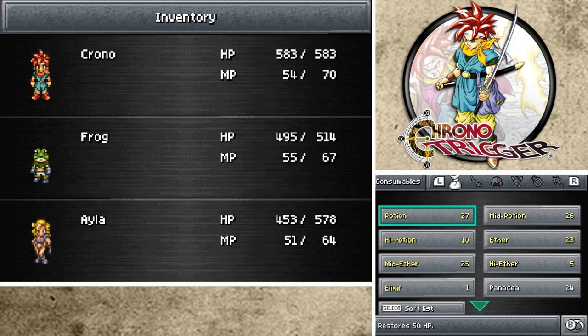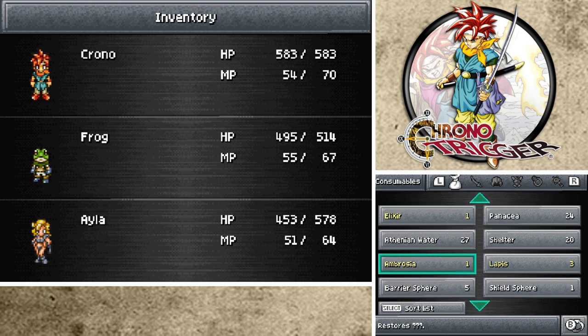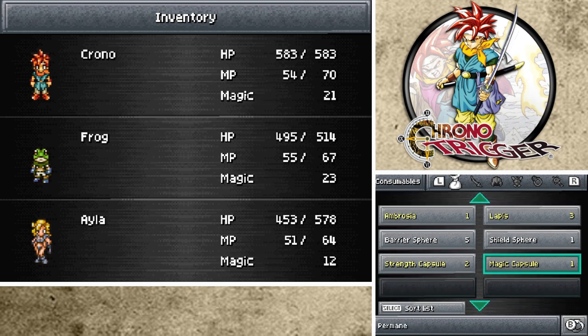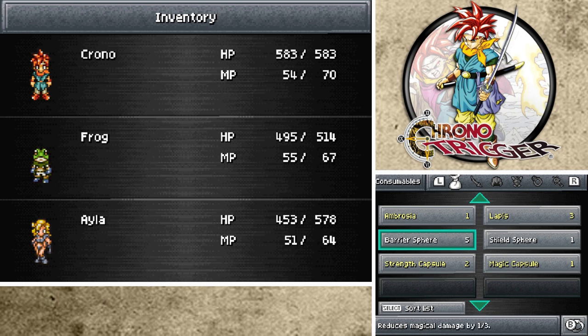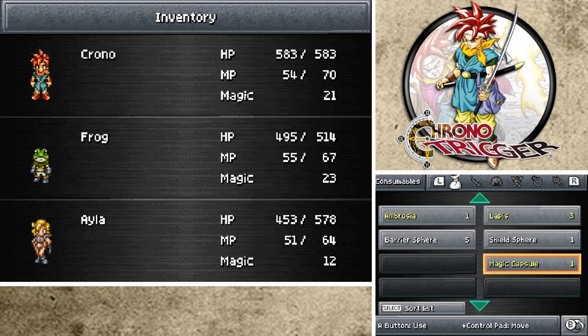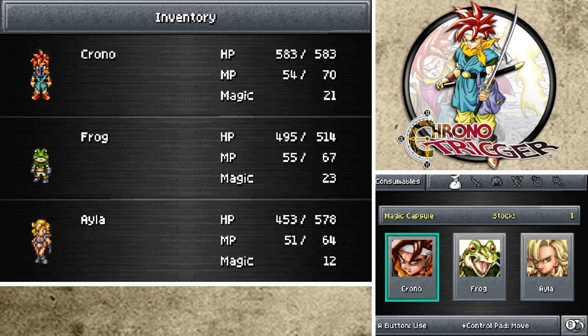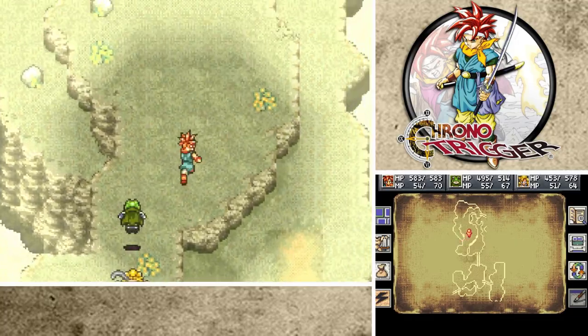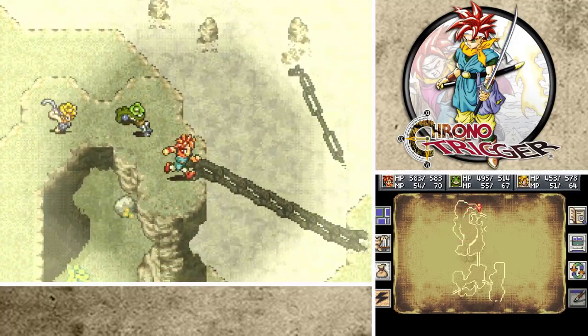What is a Shield Sphere? Let me sort my items. Lapis restores 200 HP to all party members - that's good. This one reduces physical damage by one-third, and then this one reduces magical damage by one-third as well. So we need to start using Barrier Sphere against bosses that use magical attacks. Strength Capsule - we'll give that to Crono and Frog. And Magic Capsule - I will give that to Crono, because apparently he's got some insane stuff later on. Also, we're back up to 20,000 gold - I love that. We're getting our cash money.